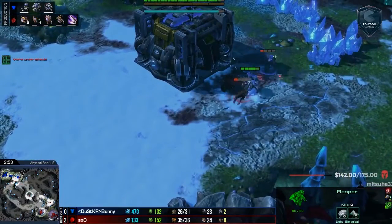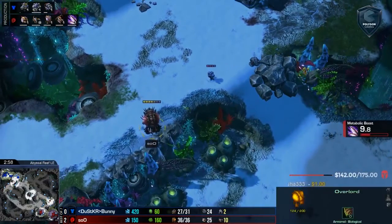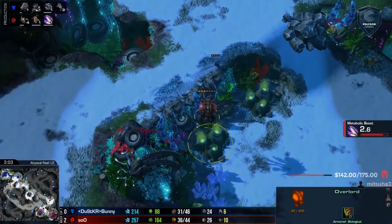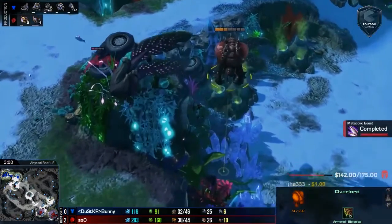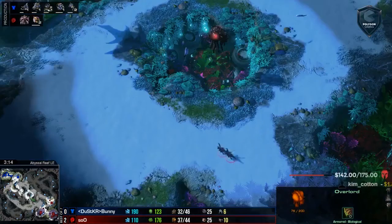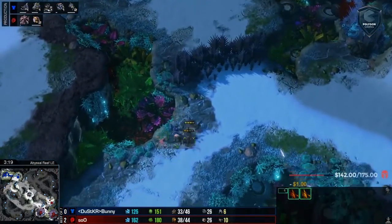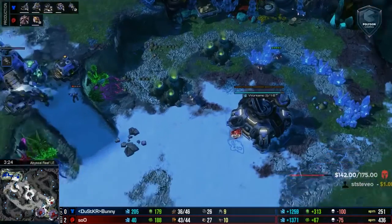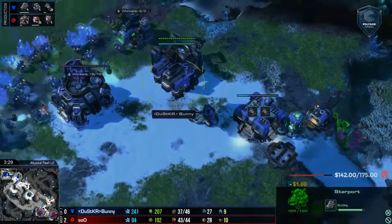We've got two Zerglings at the natural trying to stop that Command Center, but Bunny is not going to let that happen. The Marine just barely survived with 10 health and is going to kill those Zerglings and maybe even an Overlord. If this Marine kills off two Zerglings and an Overlord, Bunny has done as much as possible with the 50 minerals spent. A Reaper is coming in and will get one of those Zerglings with the Reaper Grenade, but they'll catch him off the ramp and finish him off.